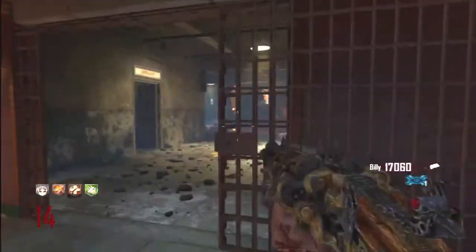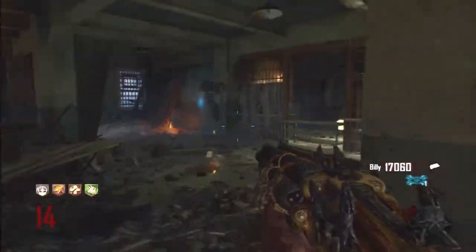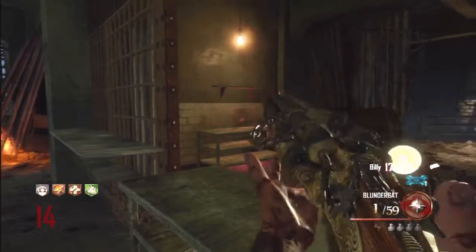The next step is in the cafeteria. In order for everyone in your party to get the Golden Spork, you're all going to have to throw your tomahawks at the ladle on the table. If you do it correctly, you'll hear a confirmation noise.